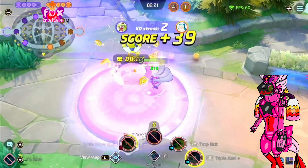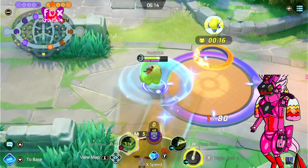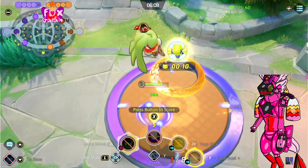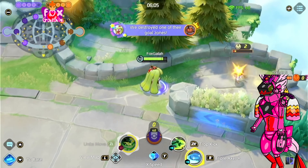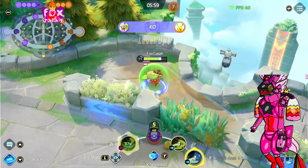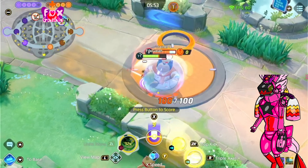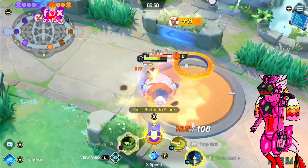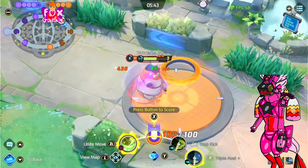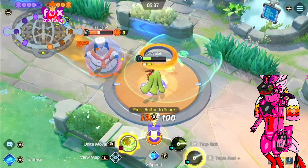I might be outnumbered but look at how good I did — I knocked them all out. Wasn't that incredible? Now I can score more easily. Let's score again and I destroyed that goal zone. So now we're going to get this enemy Pikachu — wow, he went down so quickly. These enemy Pokemon go down so quickly. This Pokemon is so good, or maybe it's because the enemies are bad. Don't forget that they're bots, so they don't do as well as actual players.